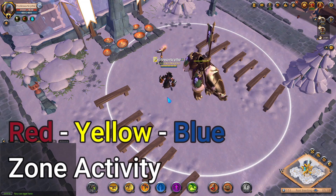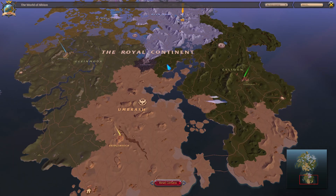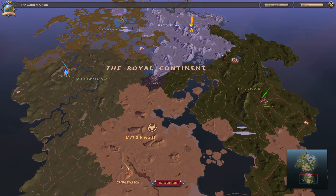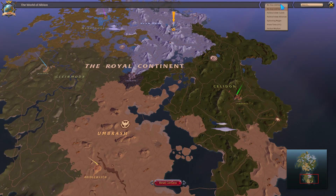This isn't a Black Zone activity — this is a Yellow and Red Zone activity. If we open up our map here in Faction Warfare mode, we have Bridgewatch, Martlock, Thetford, Fort Sterling, Limhurst, as well as Caerleon.